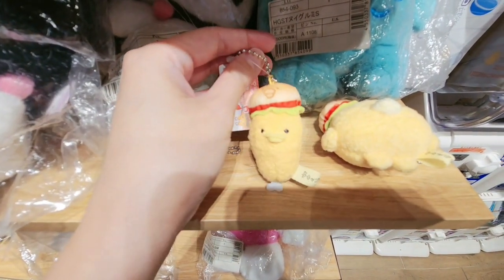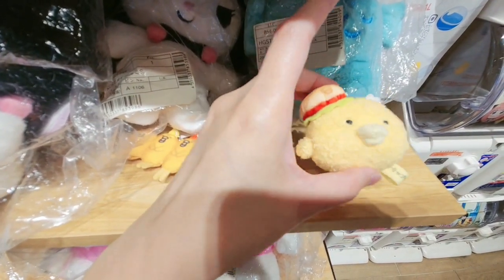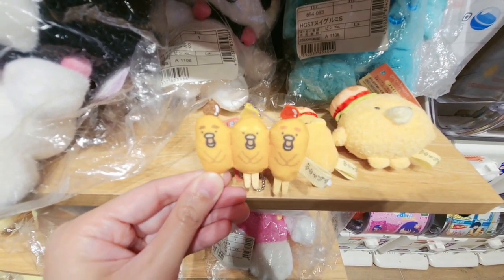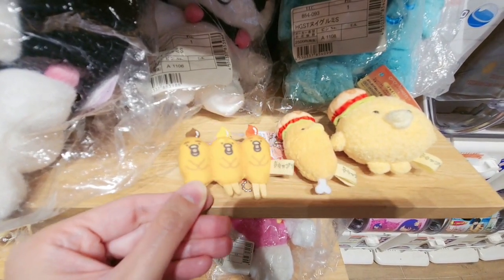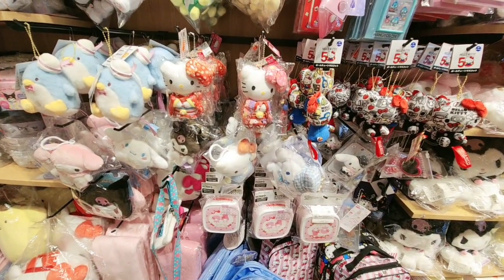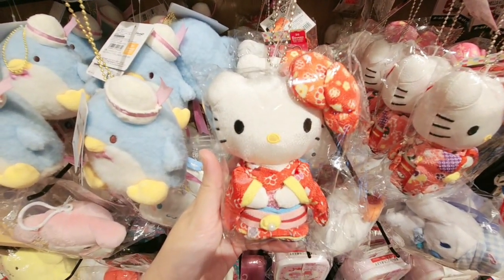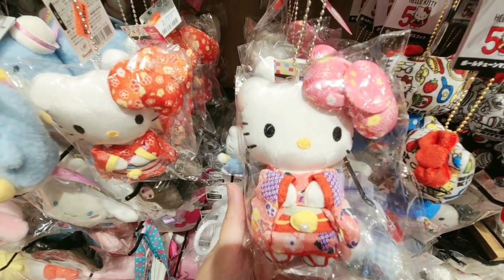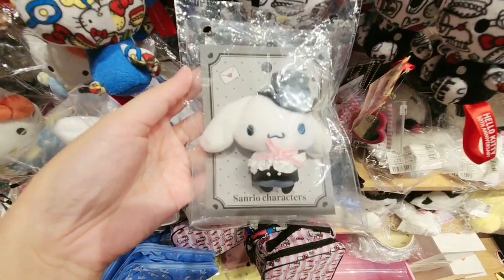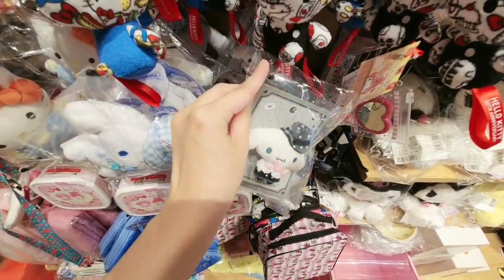This is a smaller keychain. What is this — a burger? On top of a burger. And what is this? I don't know what this is but it looks cute. And these are some of the keychains. Hello Kitty in a kimono keychain. Another Hello Kitty in a kimono keychain. This is cute — cinnamon roll, and this is a keychain instead of a plush.